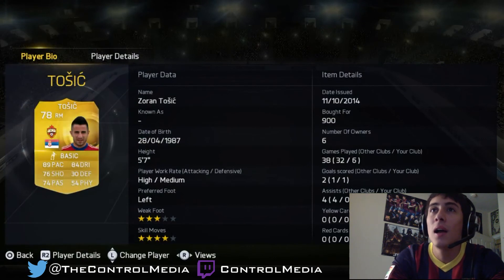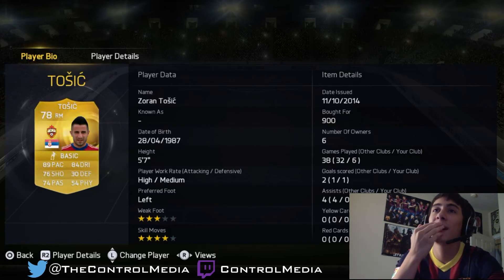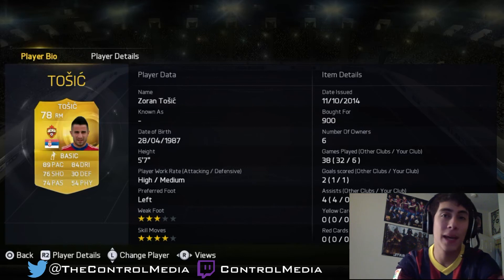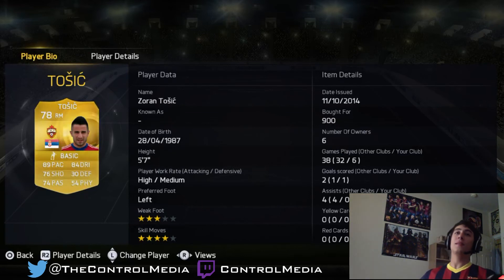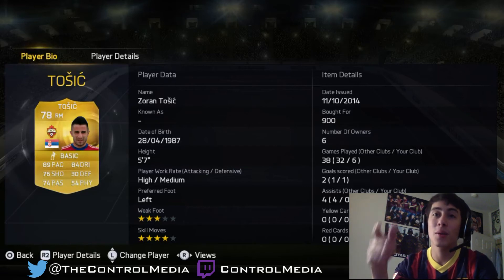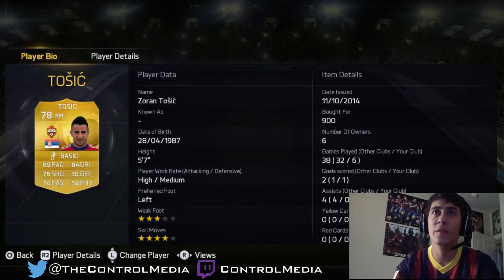On the right mid we have Tosic from the Russian league who plays for Moscow. He links up perfectly with Musa — 89 pace, 84 dribbling, 79 shooting. Weak foot is a little weak but skill moves are there. He's a lot of fun to use going down the wings. Really cheap — only bought him for 900 coins — so definitely try this guy out, great value.